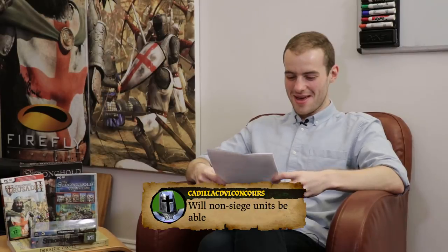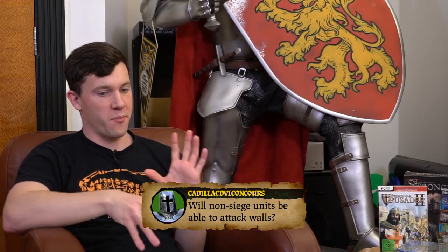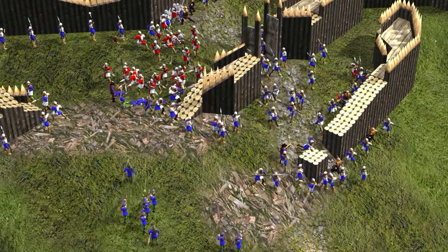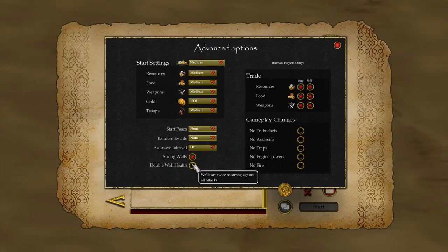Cadillac Deville Conquers asks: will non-siege units be able to attack walls? Throughout the Stronghold series it's varied — in the original games regular units could do it; in Stronghold 2 they could take down wooden walls but not stone. The answer is: it's up to you. We're going to allow it as an option to turn on or off. If you prefer walls to be harder, you can turn on double health. Power to the player — it's your game, you decide.